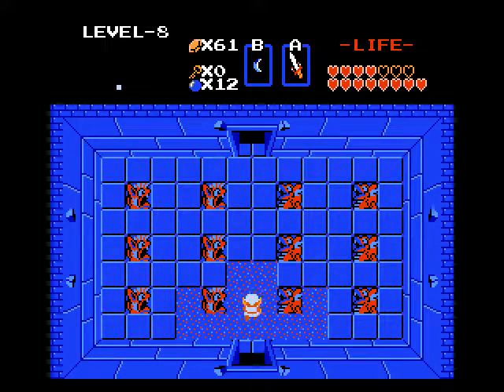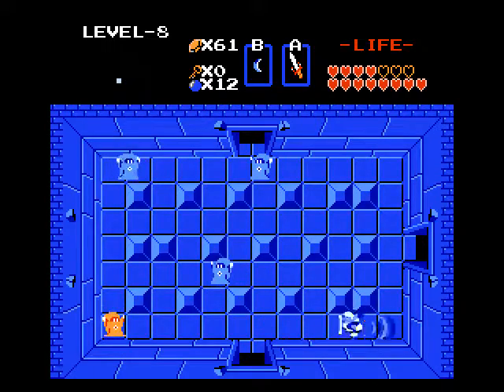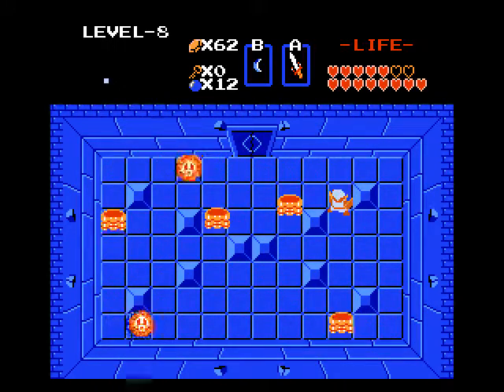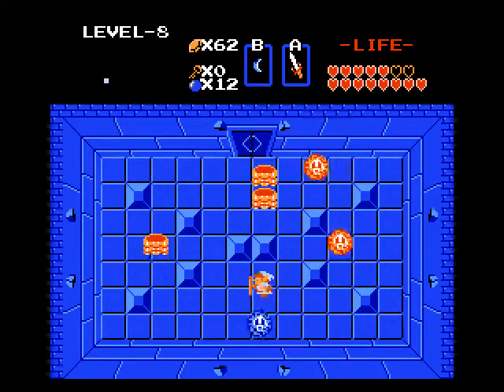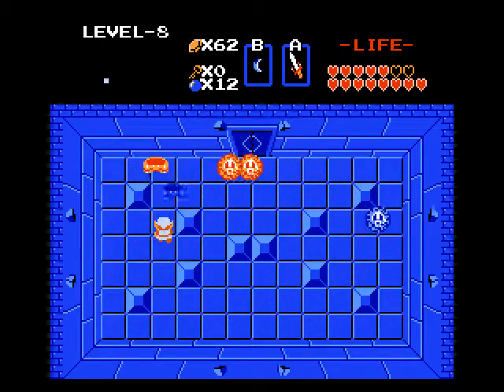We're back to the standard Zelda 1 dungeon music. I got wizard robes back in this level — not a surprise really. To start off this dungeon, we're going to go walking through the wall here. We got some like-likes. Now remember, with the magic boomerang, stun bubbles — take advantage of it. Sucks we can't stun wizrobes, but I guess they'd be asking a bit much.